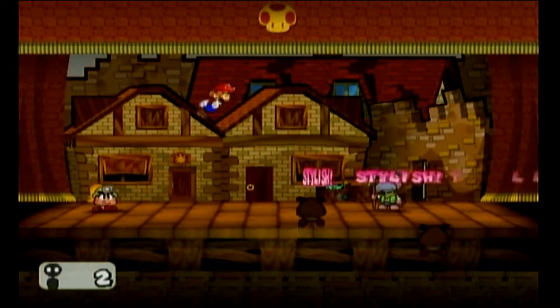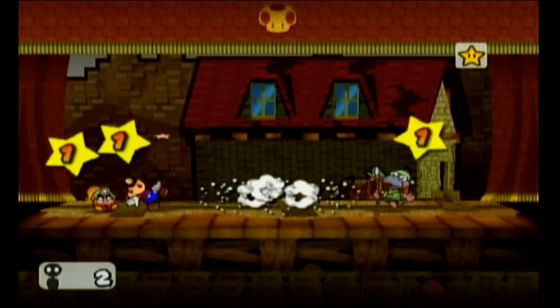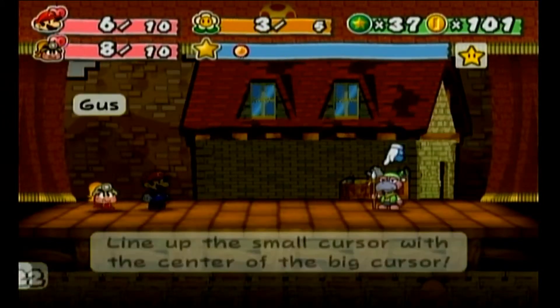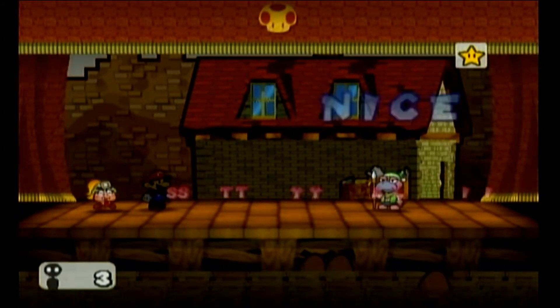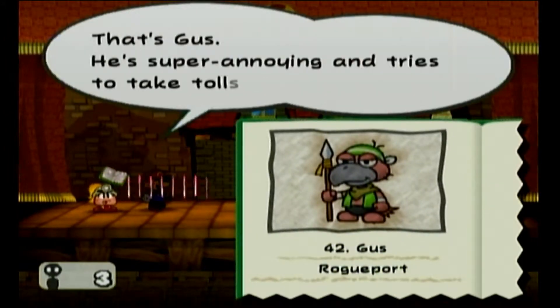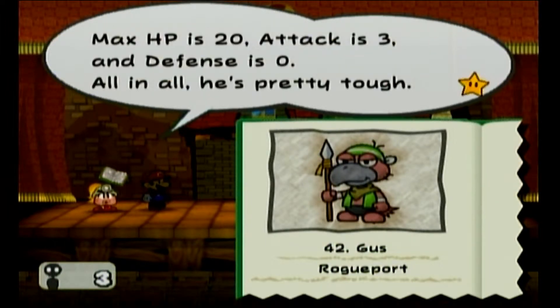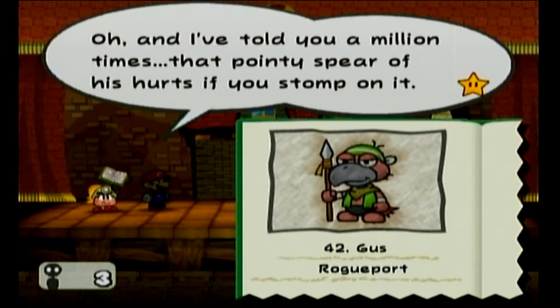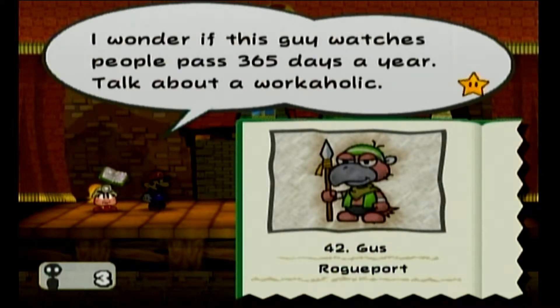I believe this guy has 20 HP. Oops, I missed. That's Gus — he's super annoying and tries to take tolls from everyone. 20 on all is pretty tough. A pointy spear hurts you if you jump on it. That's the guy who watches people pass.